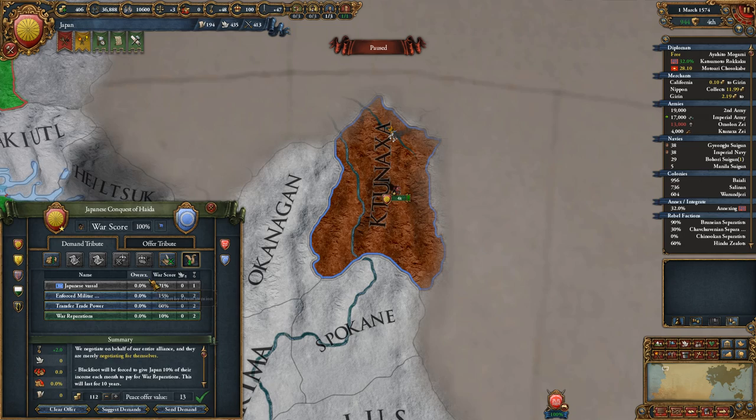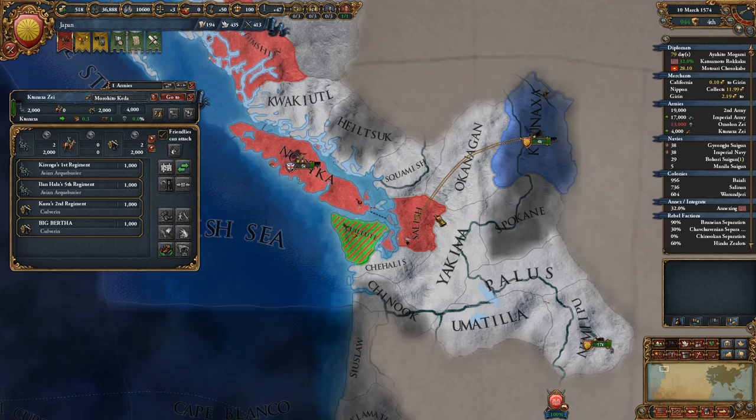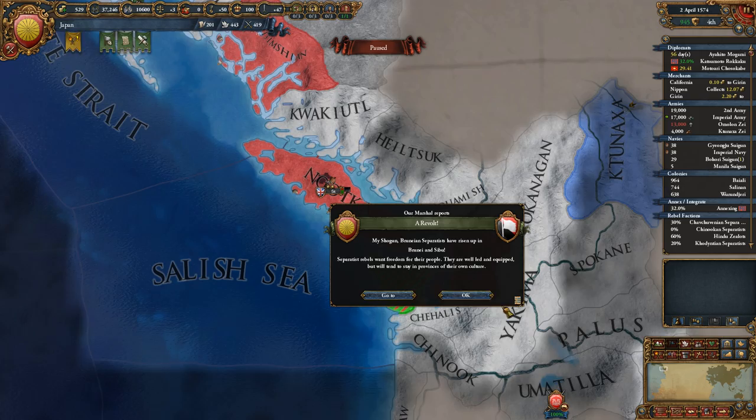All we want from you is your money. I don't want to make you into a vassal because that's silly — you're outside of coring range, otherwise I would have done it. As soon as this diplomat is free, we will take Quillette. How goes the hunt for the seven seas, do you think?